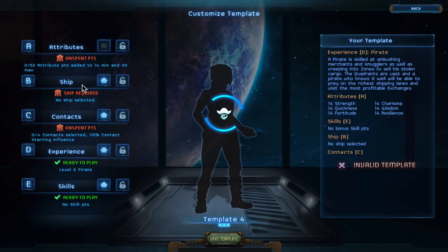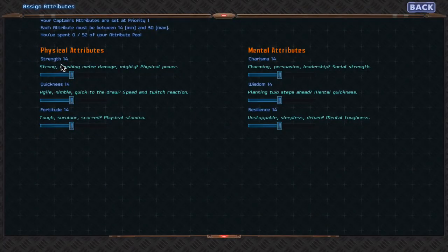Ship being near the top means you'll be able to get a bigger ship from the start rather than starting with a smaller ship and upgrading later or purchasing a new one. So I'm going to go ahead and start with the attributes.